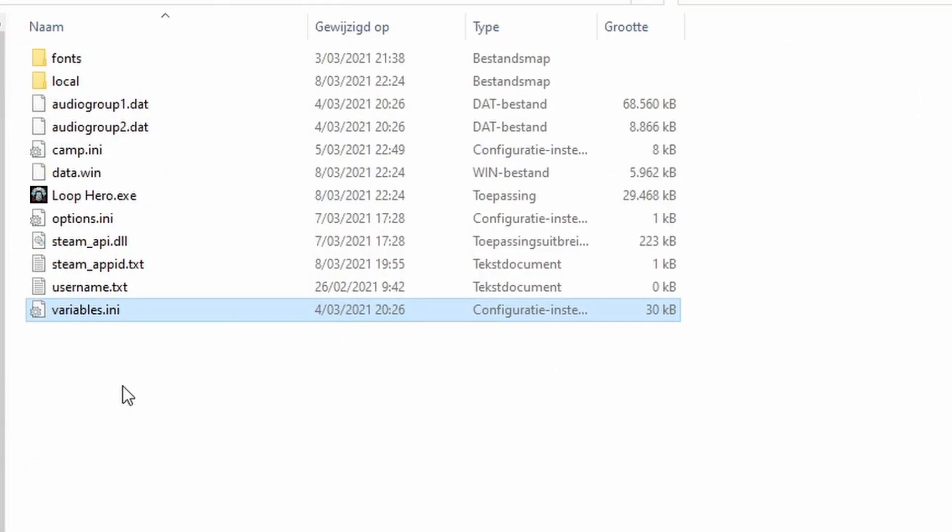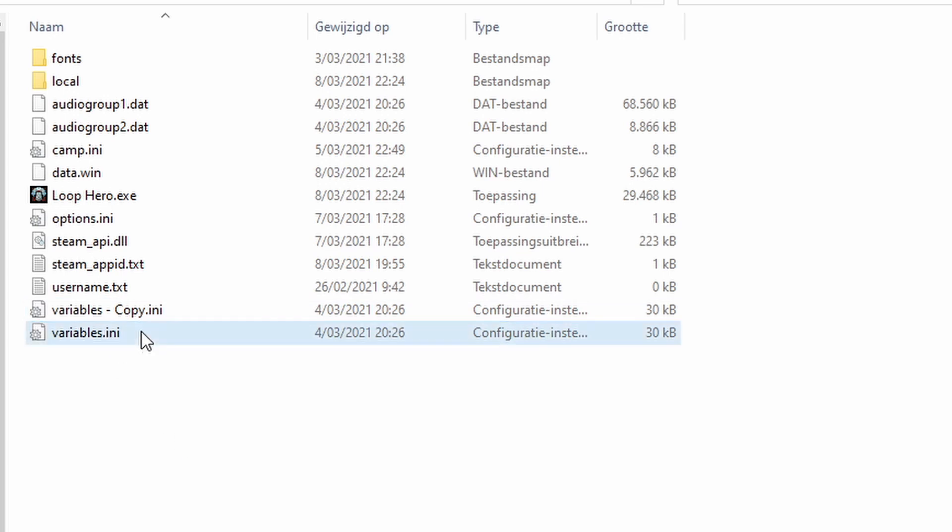You're going to go to Properties, then go to Local Files, click on Browse, and here you can find all the program files of Loop Hero. You're going to want to look for the file called Variables.ini — it's the last one. First of all, I really recommend that you make a copy of this file and just leave it there.